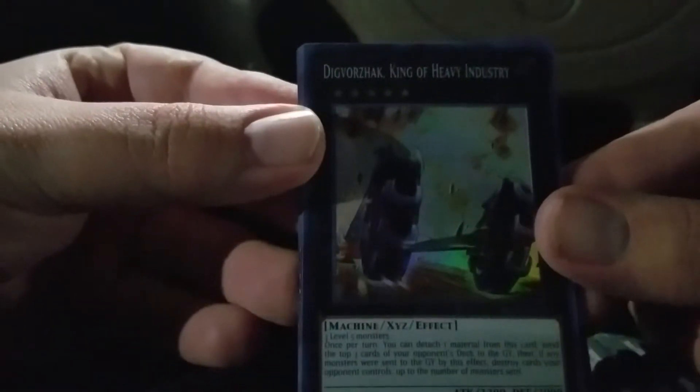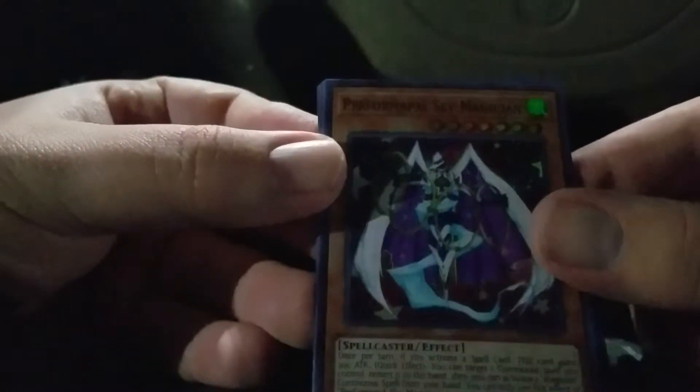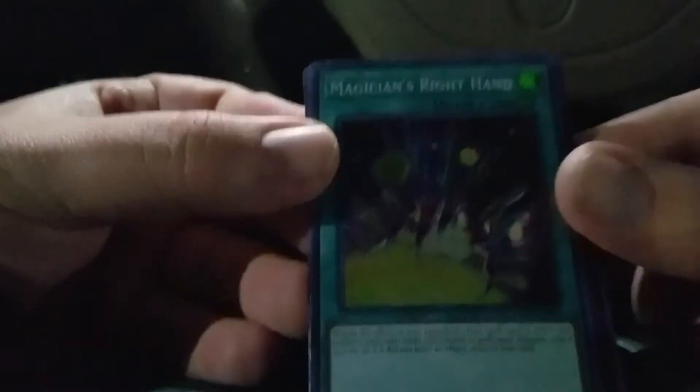Let's just kind of see what we get. This is probably the only one I'll do on this channel, unless something skyrockets like the Pendulum Evolution did because all the core was in it. Okay, focus. The Bound one — that's pretty good because that's kind of an upgrade out of common. Digovec, King of Heavy Industry... alright. Performapal Sky Magician — oh boy. Magician's Right Hand — also pretty good because I have Magician's Left Hand and Infinite Track.